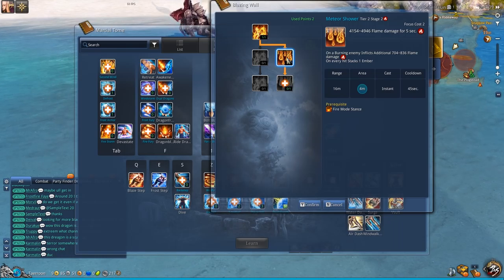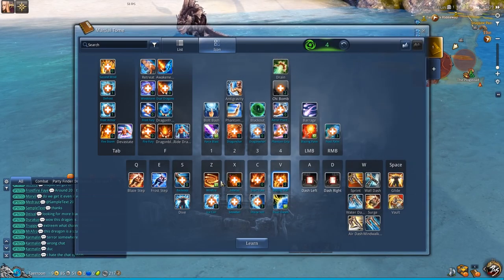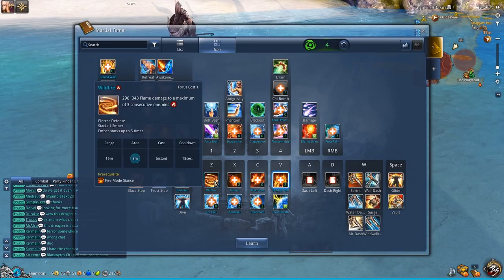Once you set a target on fire, you can use Meteor for even more damage on it, and then a few seconds later cast Wildfire to extend the burn duration.